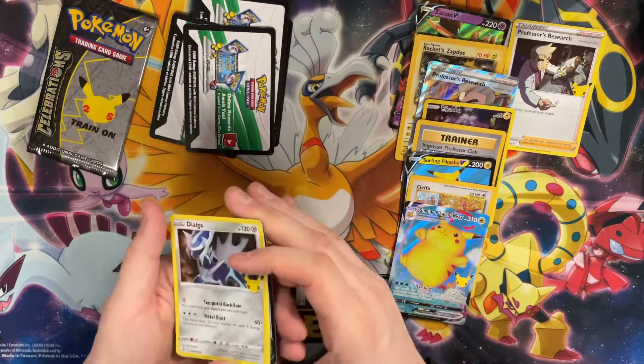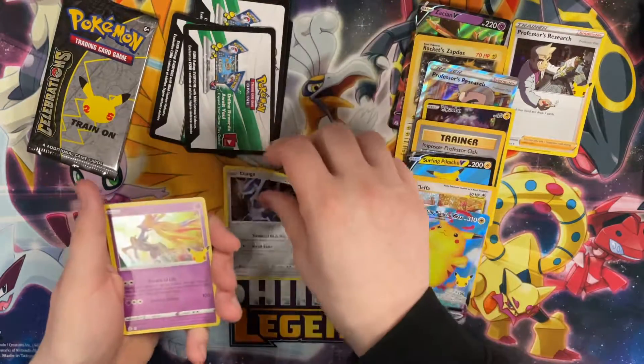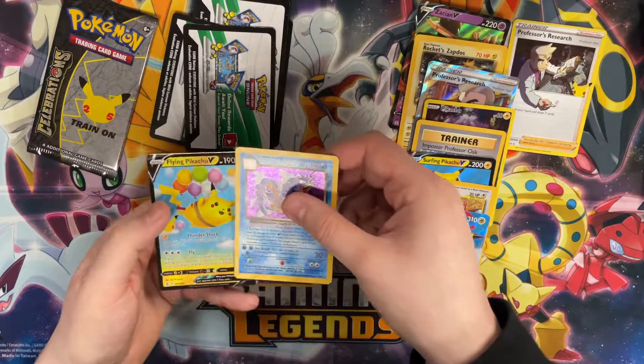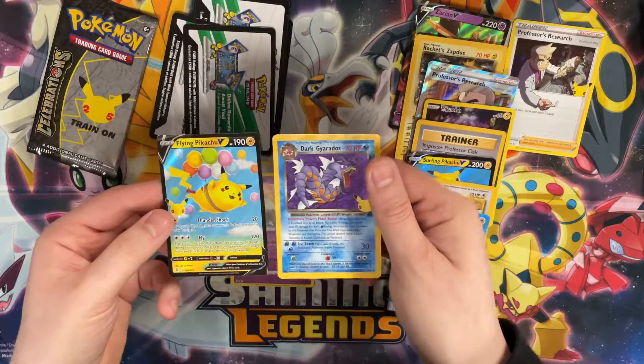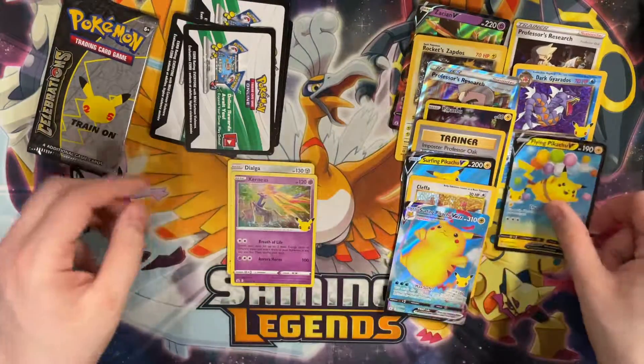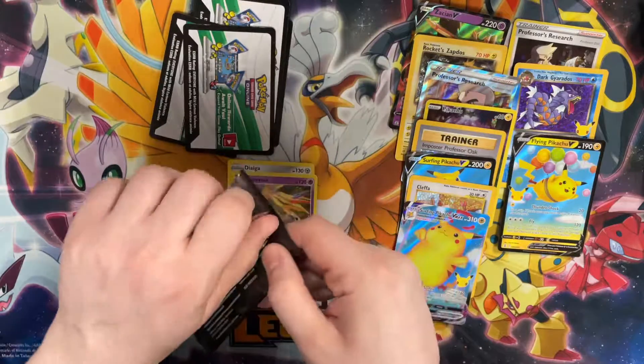Code card down — Dialga, Xerneas... ooh, Dark Gyarados! Haven't seen that one yet. And a Flying Pikachu — would you look at that, all the Pikachus! Dark Gyarados from the Team Rocket set. Last pack, let's go!